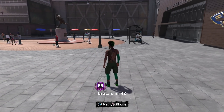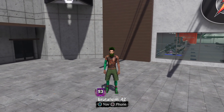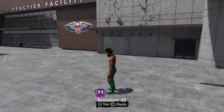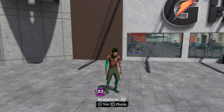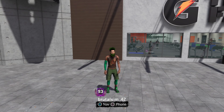So there you all have it — my final attribute and badge update for this build. I love this build, I'm definitely gonna be taking him in both the park and the pro-am. I'm gonna do a breakdown and probably give you all a few tips for this build. I definitely recommend you all try this build out — six-nine, two hundred pounds, pure point forward. Beast build, I'm telling y'all.